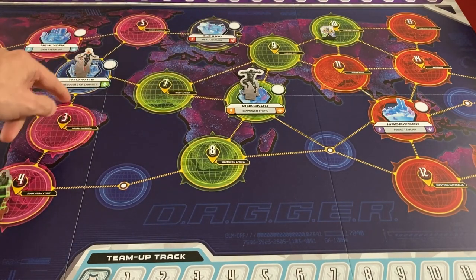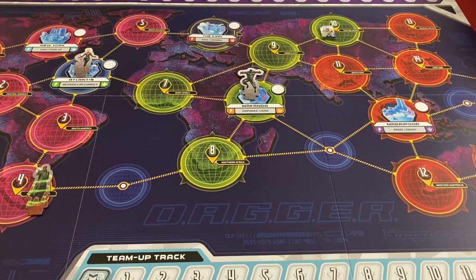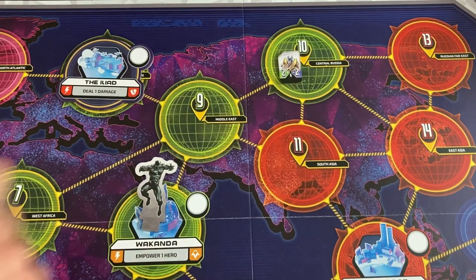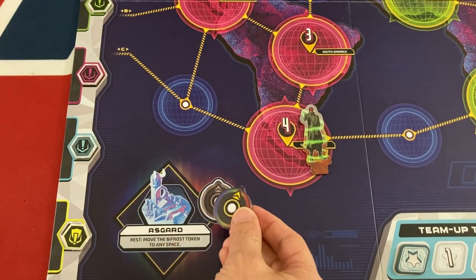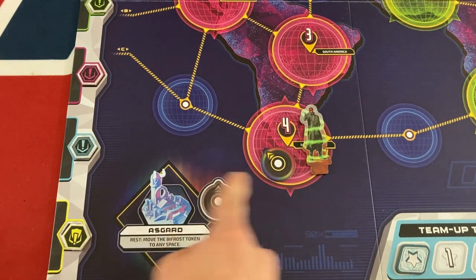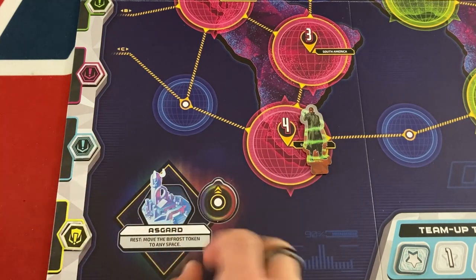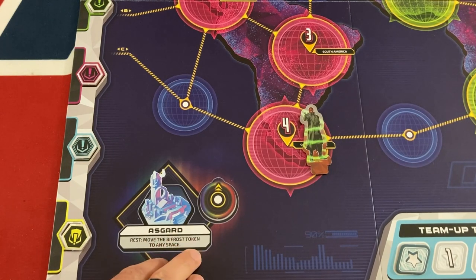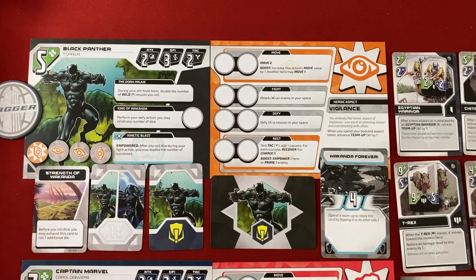Red Skull starts automatically on Space 4. The spawn for the time travel event was a single level one enemy — one of these Egyptian warriors — in Central Russia. There's also Asgard chilling in the corner. This is not a base you can reach right now, but some effects will allow you to move the Bifrost token, and then Asgard becomes adjacent to it. By resting there, you can move the Bifrost anywhere else — it's kind of like a little rainbow bridge express to wherever you need to go.